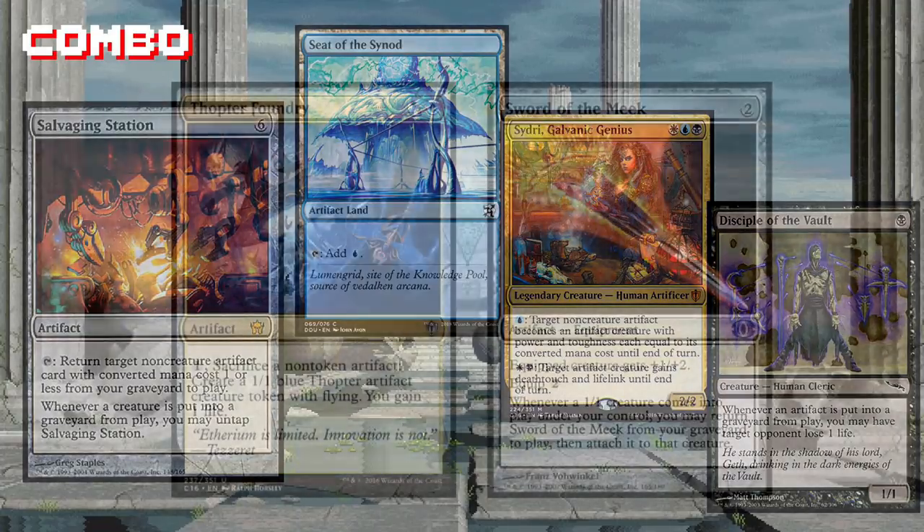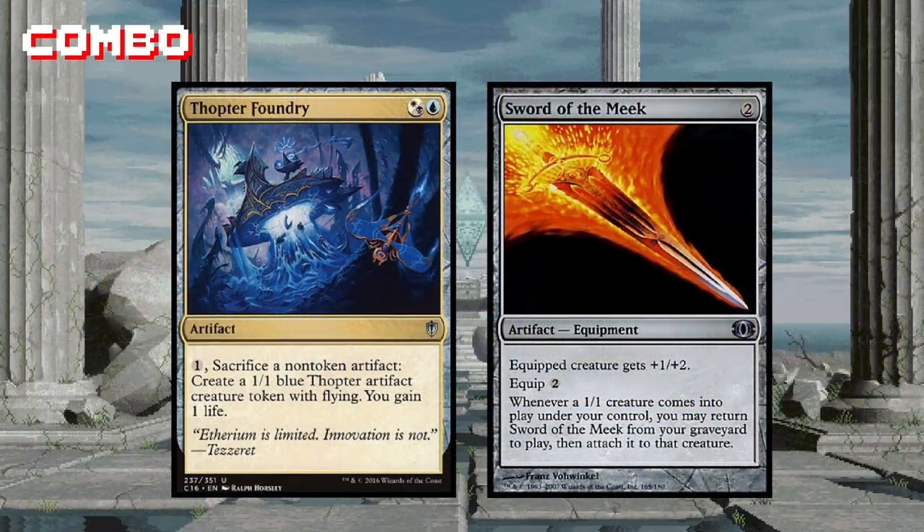You know what's better than one Thopter? One billion Thopters. Using Thopter Foundry, you can sacrifice Sword of the Meek, which will create a 1/1 Thopter token. Sword of the Meek will then return itself from the graveyard attached to that newly created token, and you can do this again and again as long as you have one mana to pay for it.